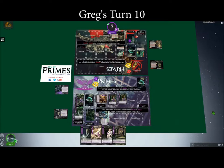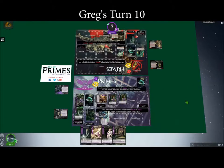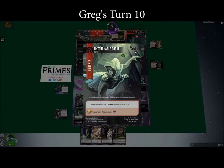I had a whole thing set up based on that guy. He's very strong — if I did not have the answer for him, I was going to be in real trouble. He's one of the strongest followers in episode one. That Untouchable Rogue is going to be a problem for me.